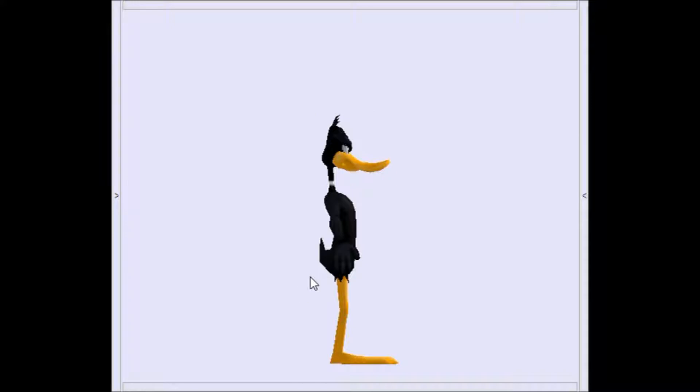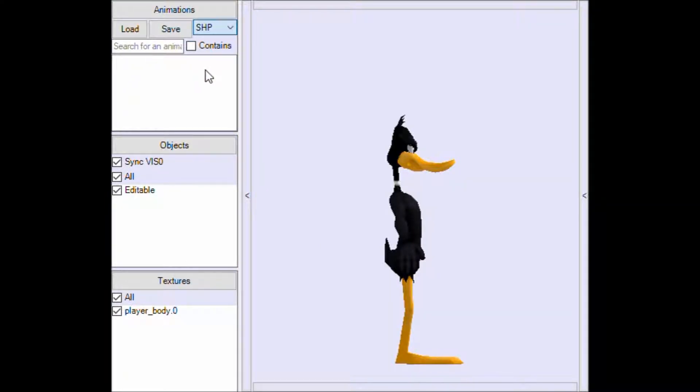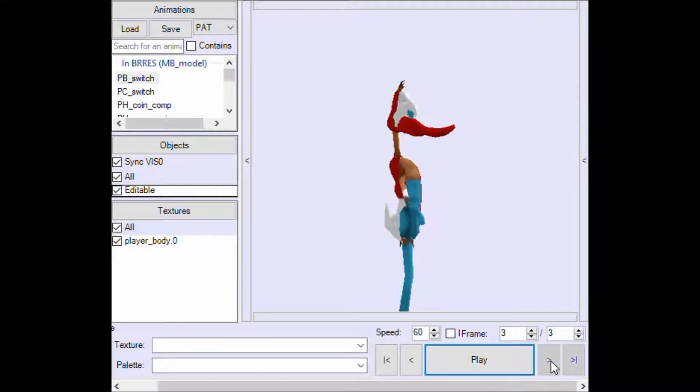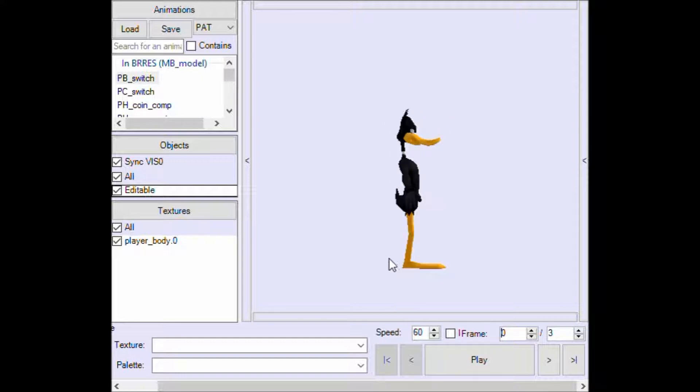As you can see, the duck looks like that. But you're gonna notice that when it switches to the fire power-up version, it goes back to Mario's model. What you're gonna want to do there is take the image file for that one and recolor it with some art program — or do whatever you want — to make it look like the fire version.